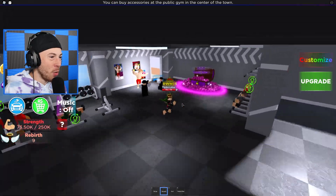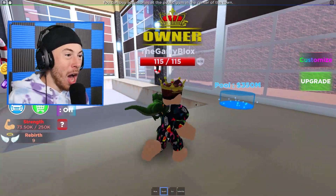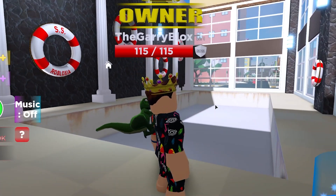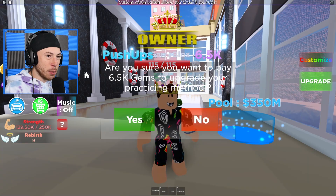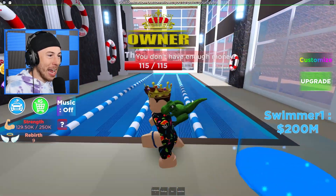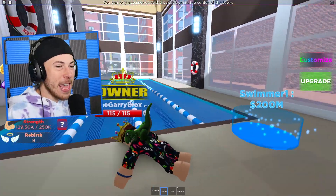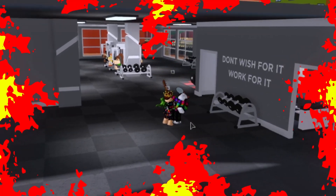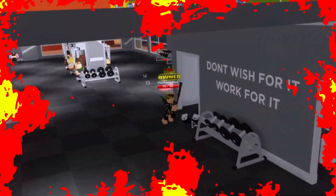We need lights in here. Pool area — 350 million for a pool? That's so expensive! We can now upgrade to push-ups for 6.5k gems. We've bought the pool and we can do push-ups by the pool. Look at this guy in his gym — he thinks he can open up a gym in my city?